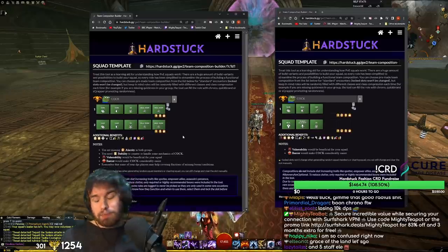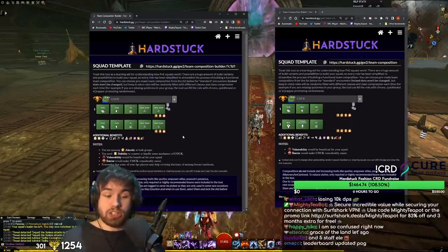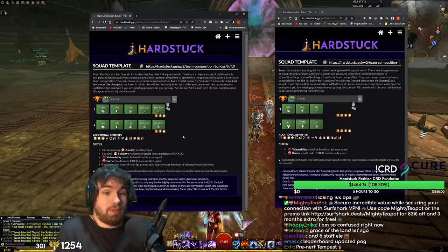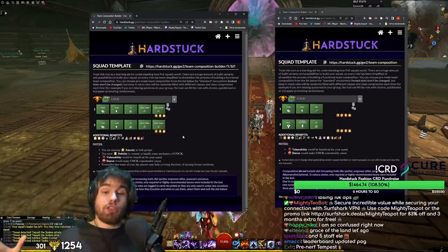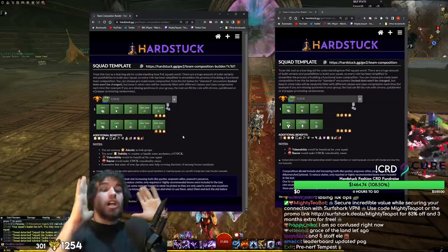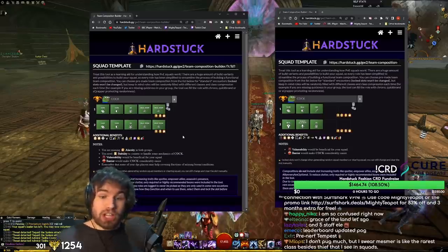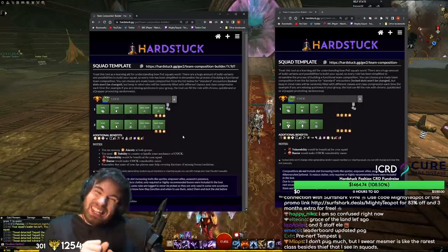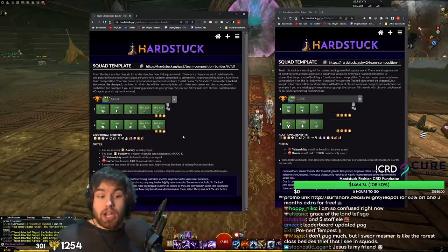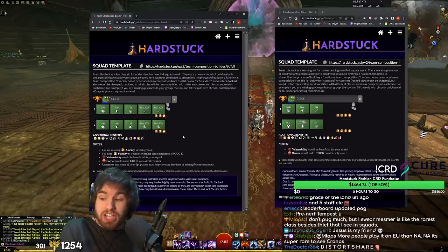People seem to have forgotten this a little bit. The reason people played that composition was because there just weren't options that existed. Chronomancer was the only build in the entire game that could apply quickness or alacrity, let alone both at the same time. It also had the broken distort share, and alacrity was even better than it was. Druid was actually kind of the only healer — it was kind of druid or nothing. Druid was even more indispensable because it provided unique buffs: Glyph of Empowerment for a DPS increase, and Grace of the Land, which is outrageous.